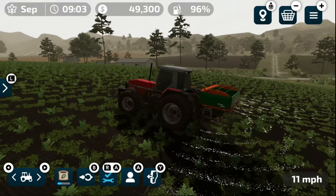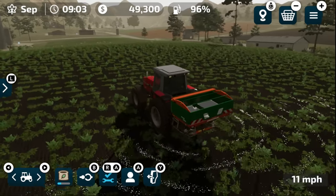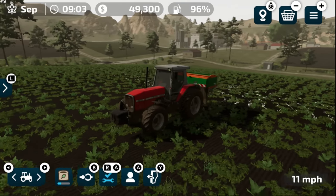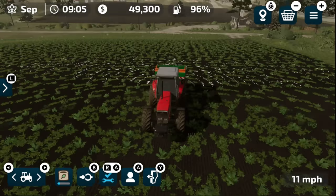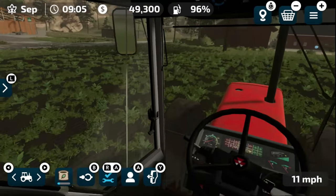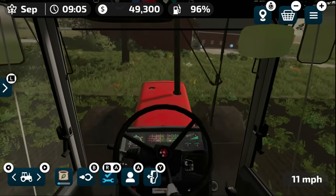This is Farming Simulator 23 — we're still in a preview build technically; the game releases May 23rd. Things might change, so just be aware of that. Last little pass here and that should pretty much do it — we're almost out of fertilizer. Get up to the top of the hillside and that's the end of fertilizing.